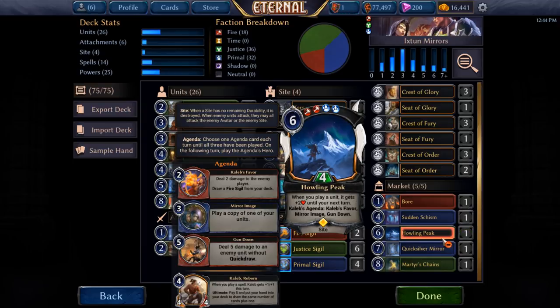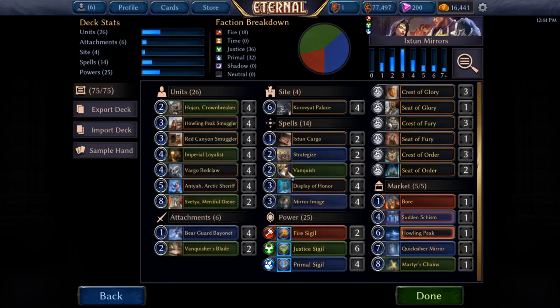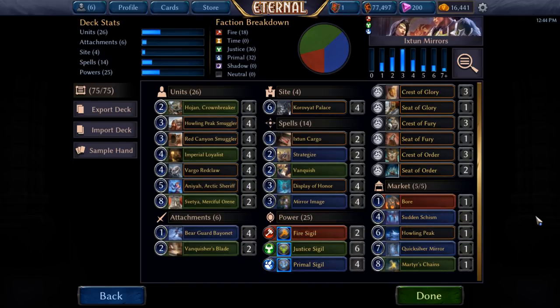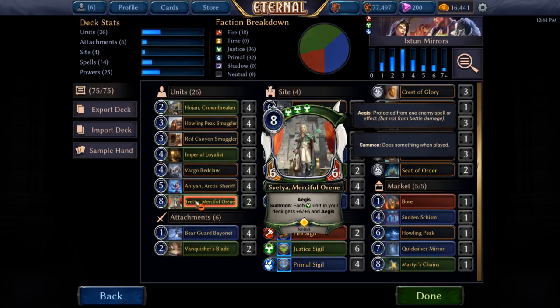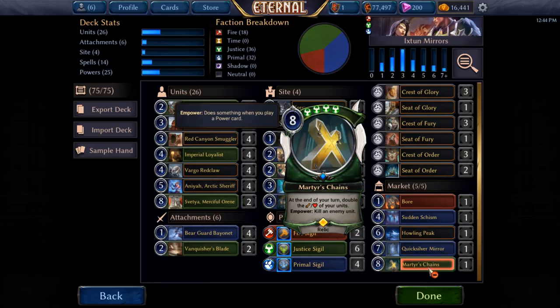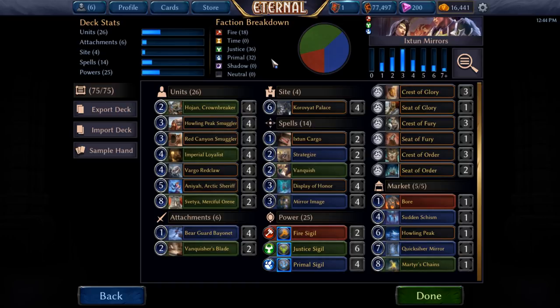Howling Peak is obviously fantastic. Being able to get Sights out of your market, and when we have eight Smugglers it's very, very consistent. We've talked about how Mirror Image is really good in this deck, so having a Mirror Image on Howling Peak is nice. Quicksilver Mirror is there because I wanted to go super, super deep on Vargos — I'm not saying this is necessarily the best FJP deck, but it's certainly going to be a lot of fun if we can get it going off. We've got Quicksilver Mirrors to get lots and lots of copies of Vargos or Svechas. And Martyr's Chains — because you know what's even better than Quicksilver Mirror? Martyr's Chains. This card is an instant win if you can land it, and we do have a lot of ways to ramp with Hojins and Bearguards.